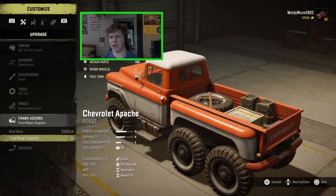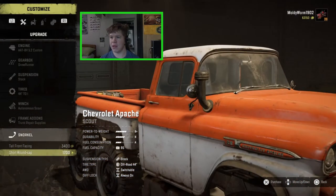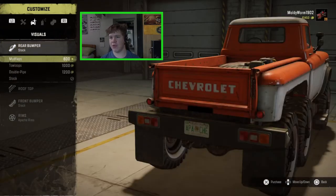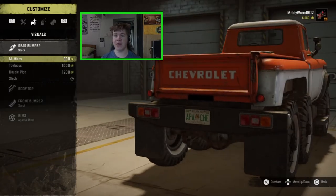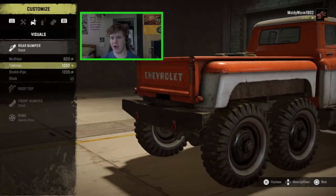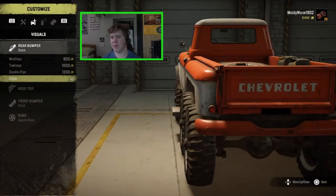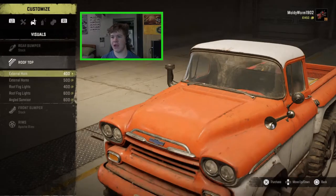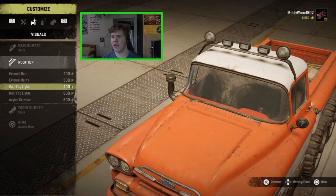I'm not going to go for the massive roof rack because I don't think we'll need that much fuel, but I am going to chuck the trunk repair supplies in. You can get a couple of snorkels — a tall front-facing or a short round cap. In the visual stuff there are a couple of bumpers: the mud flaps one with a massive bar across the back looks really nice, then there's the toe loops version without the mud flaps, the dual pipe, and the stock one, which I think actually looks the best.